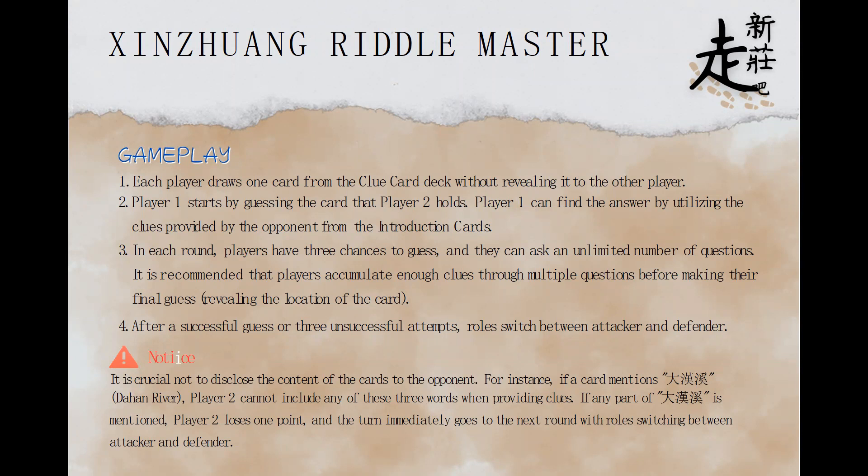After a successful guess or three unsuccessful attempts, roles switch between attacker and defender. A very important notice: players cannot reveal what they have on their card. For example, if a card mentions Dahanshi, Player 2 cannot include any of those words when providing clues. If any part of Dahanshi is mentioned, Player 2 loses one point and the turn immediately goes to the next round with roles switching between attacker and defender.